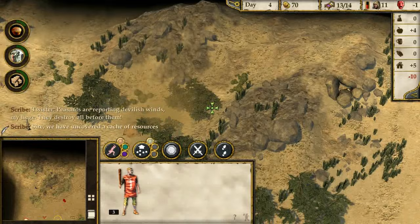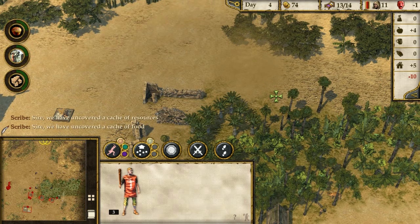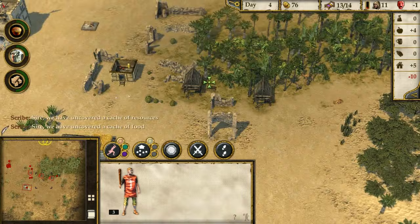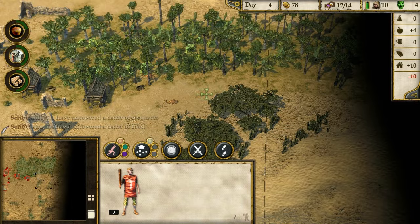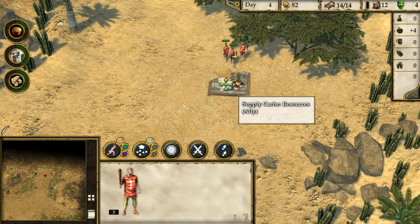That's so close to my wood camp. That was pretty destructive - I was not expecting a tornado right away. We just collected it all and got ten extra cheese. Is there going to be more of them, or was that just the only one?